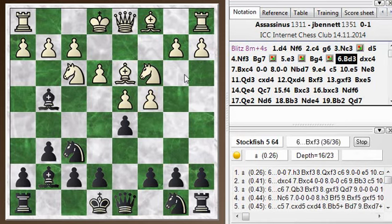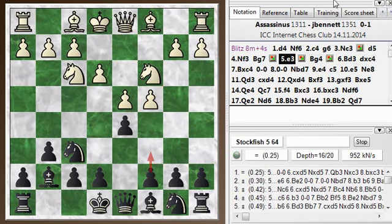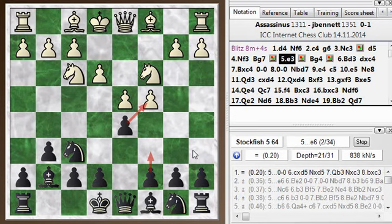Bishop d3 is a reasonable developing move, but just not the best move when he could take advantage of that. So I took there — that was the idea. Black wants to take to relieve tension in the center and not fall prey to queen b3 traps, but would like to do it after white has made some other move with the bishop or queen. So after bishop d3, I take, forcing that piece to make a second move — gaining a tempo, giving up the center in exchange for gaining a tempo.